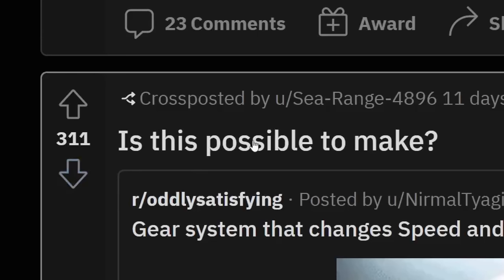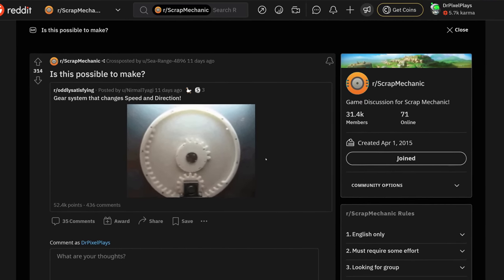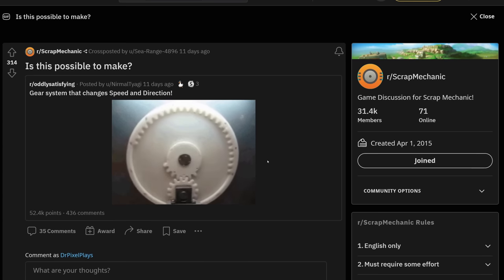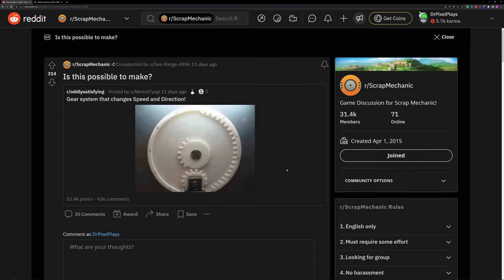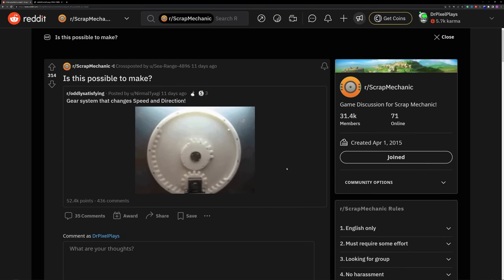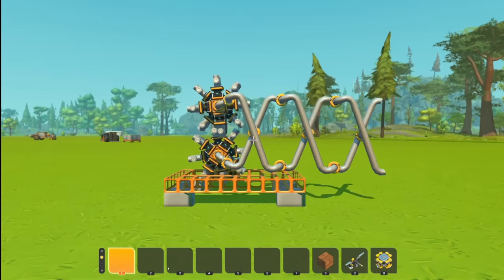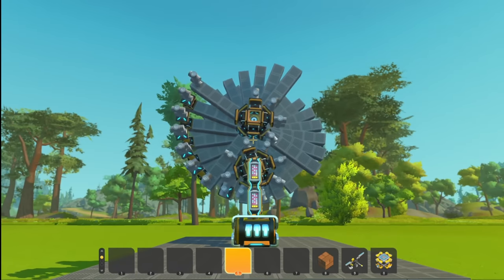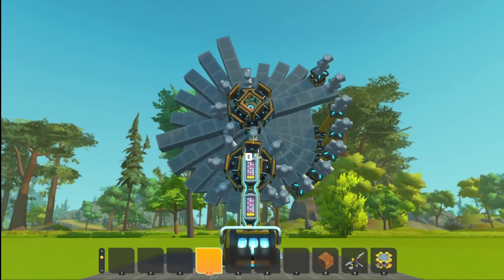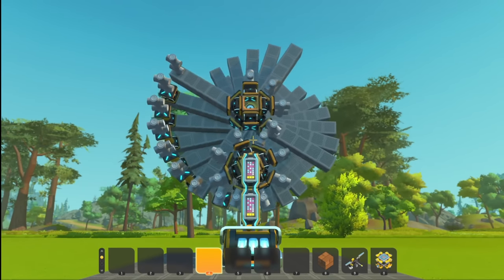Is this possible to make? A gear system that changes speed and direction. There's a gears mod — I showcased it in my top 10 mods for creative Scrap Mechanic. You can see these parts need a lot of precision to work, and with the way hitboxes work in Scrap Mechanic you would probably have to make your own models and collisions. Oh god, it's really weird. Or maybe not. Yes, it is. Oh my god, what am I looking at? This looks cursed and genius at the same time. Apparently you can make it work if it's kind of huge.